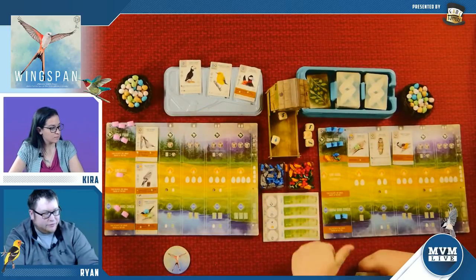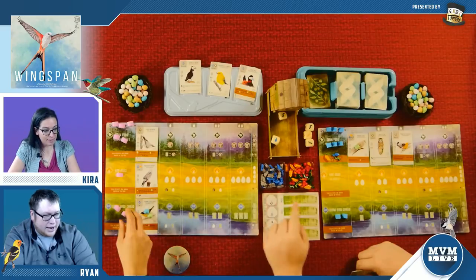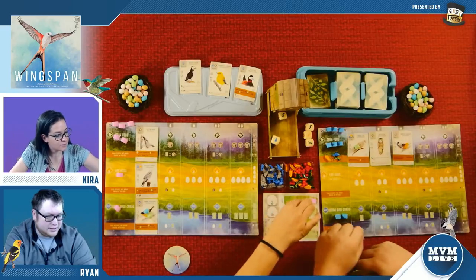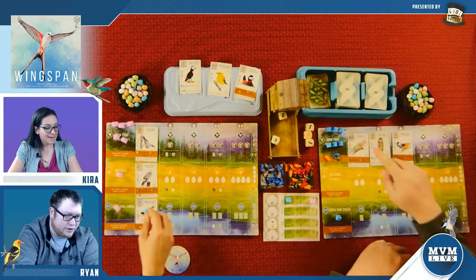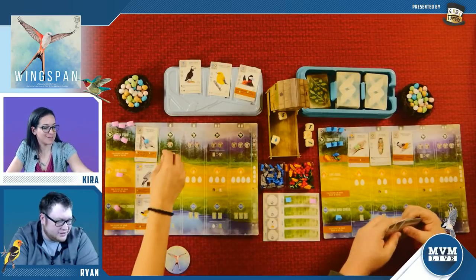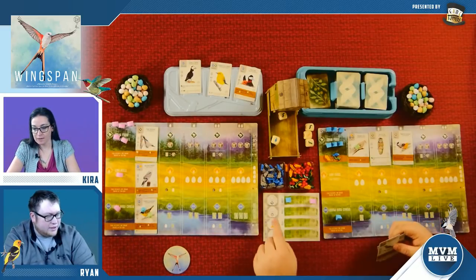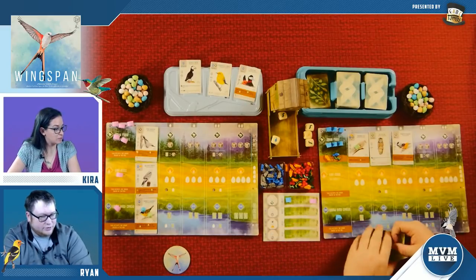That's the end of the round — we've used all of our bird houses. So now we look at who has the most eggs in forests. Oh, it's eggs in forest, not birds in forest — I had an egg there and I just spent that egg. So I just don't score. It's okay, it's only one point difference for the first round. Between first and last is only one point.